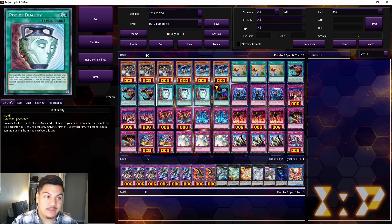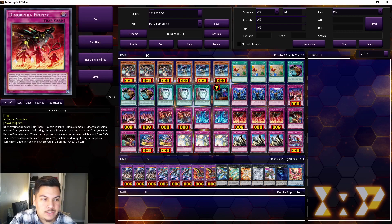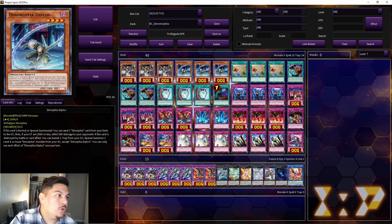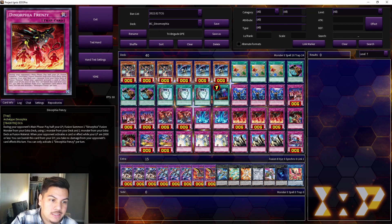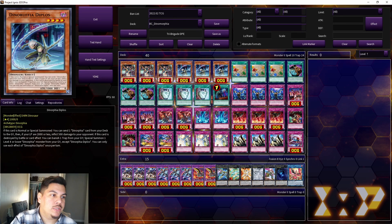Pro number three is that this deck is incredibly consistent. Dinorphia plays only six monsters because that's really all you need — this deck is made to win turn one, two, or maybe turn three at the most. If you draw Dinorphia Pharesia, when this card is normal or special summoned you can set a Dinorphia trap directly from your deck to your spell/trap zone, which is outrageous. Or with Diplos, when this card is normal or special summoned you can send a Dinorphia card from your deck to the graveyard. Dinorphia Sonic prevents battle damage when banished from the graveyard, giving an extra form of protection.